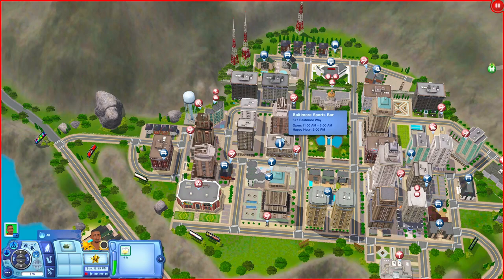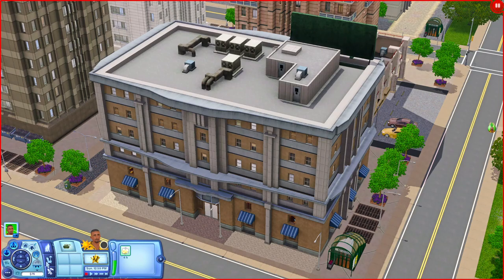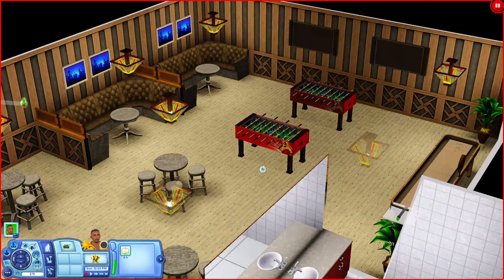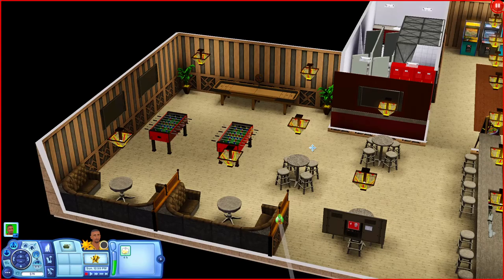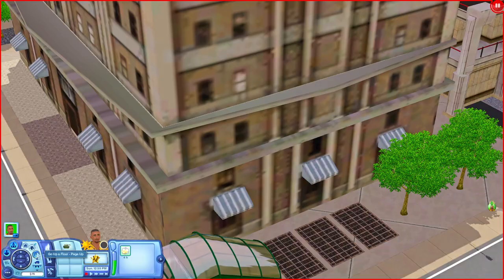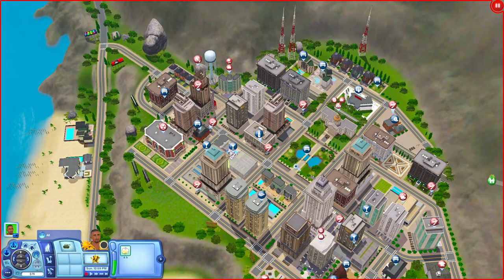Now let's go to the Baltimore Sports Bar. Down here you have a bar, plenty of tables, TVs, two foosball tables, places to sit, more TVs, shuffleboard, and going the other way there are bathrooms, arcade cabinets, and more places to sit. It's like a really nice underground club.